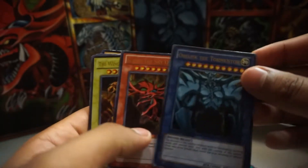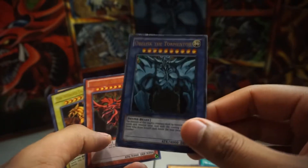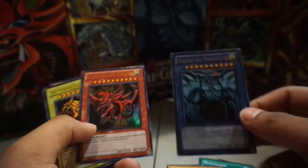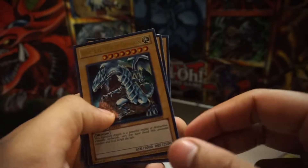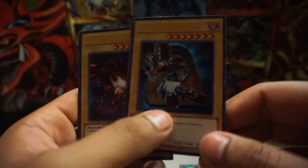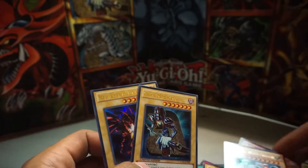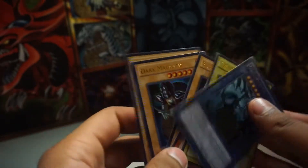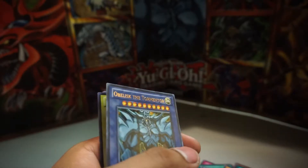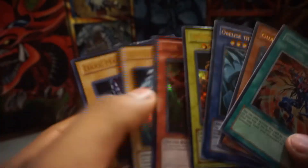Obelisk — this is the best god card right here. Obelisk, he looks the best, he is the best. Slifer. Winged Dragon overall. We got a Blue Eyes. We got a Dark Magician. And we got a Red Eyes — blastic cards right here. Let me get all of them for you. That'll finish this video up. We got two foils, so that's cool. Not going to ever use these, so these will just go in the binder.